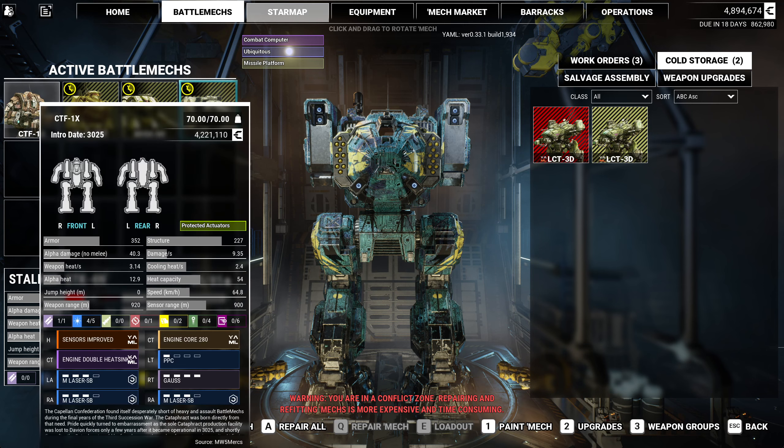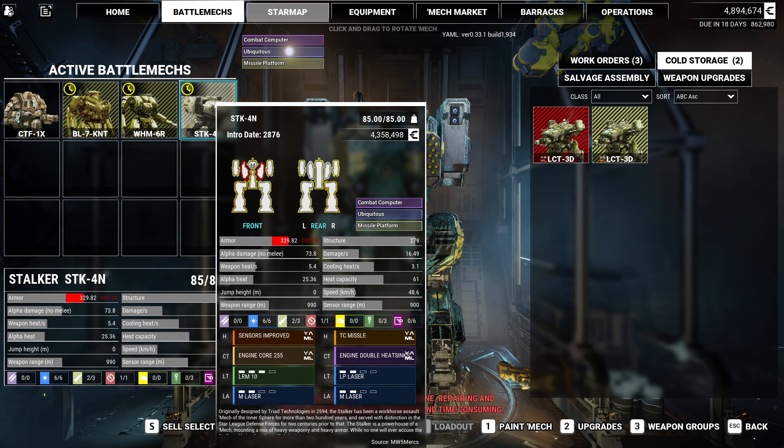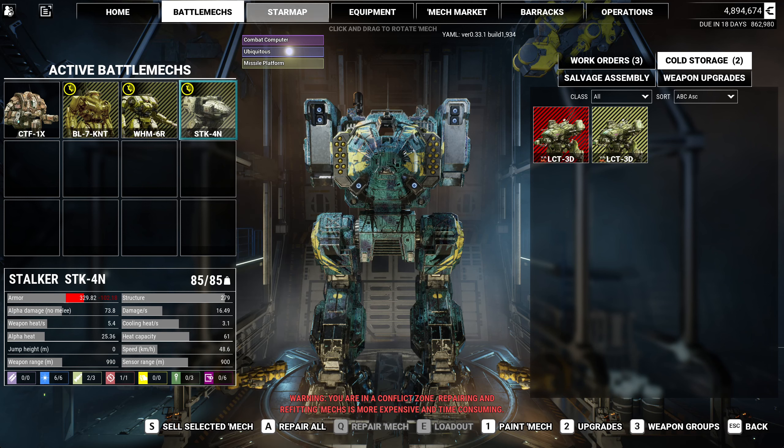Here's our lance. We got the Frak, the Black Knight, the Warhammer, and the Stalker. The Stalker's been upgraded with double heat sinks, so that we pulled from a previous mission.